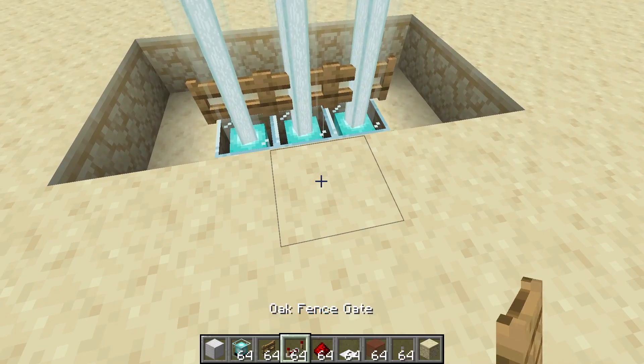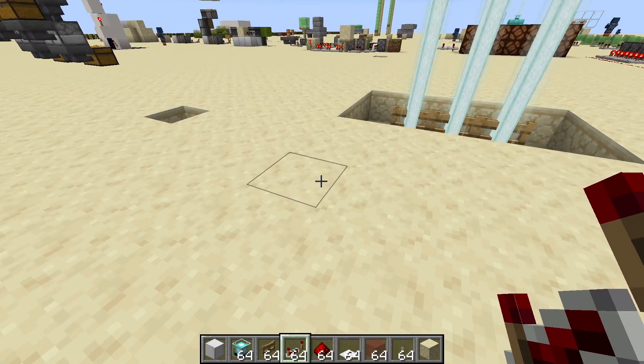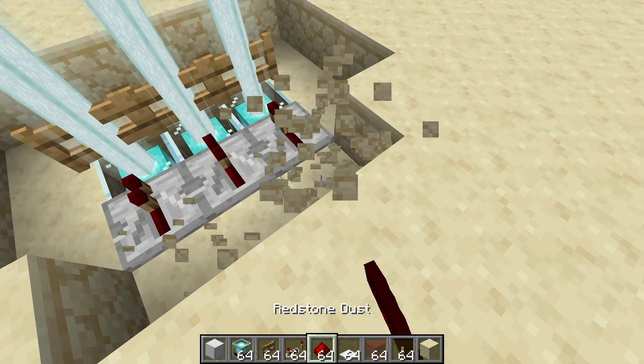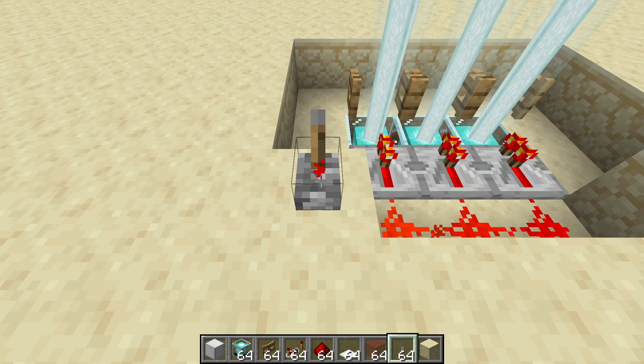Next, place three repeaters on the side of your opening — this is where you want your lever to open the door. The repeaters should be on this side. Then place one, two, three redstone dust like this, and place a lever here. This should open those fence gates.